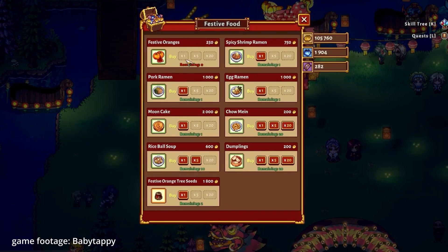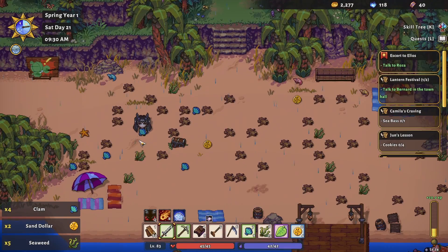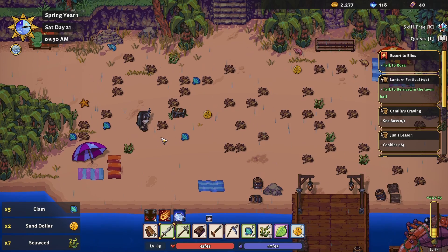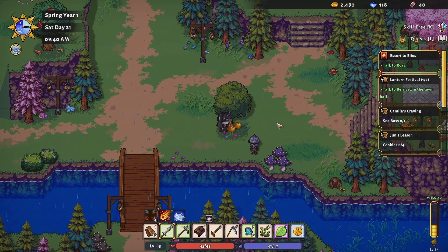Be sure to save up some cash for festival days. Festive Orange seeds are a massive health boost from the Lantern Festival, and while it's not the biggest deal, it's annoying to miss. Like with most farming games, when you first start out you won't really have very many crops to sell. Foraging is your best friend during those first few weeks — the seashells on the beach and any fruit you can find will gain you a lot of money initially.